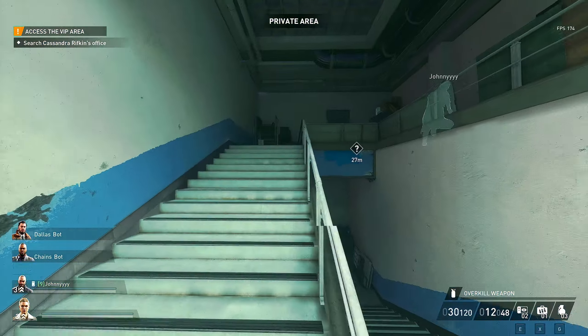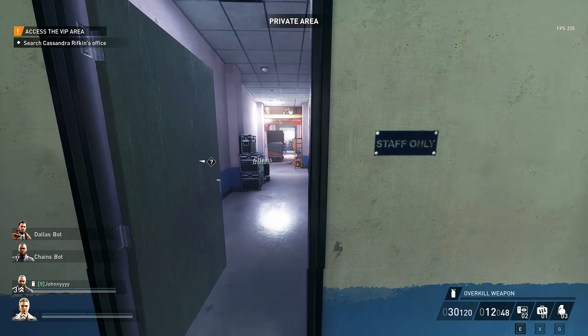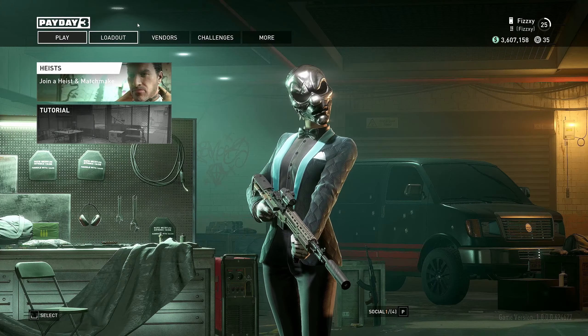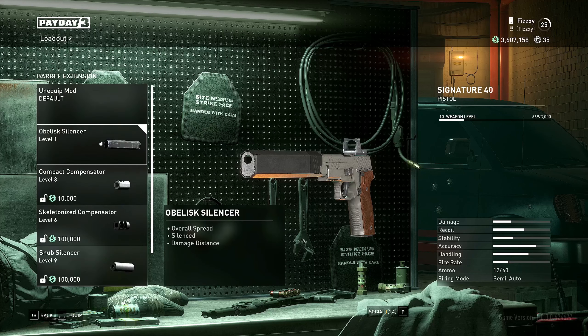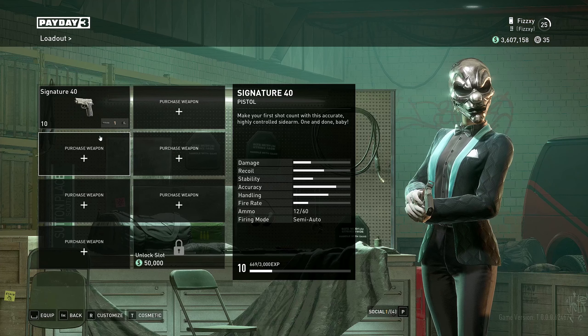As you load up the game for the first time at level one, the suppressor for the pistol that you own is by default unlocked — you just have to equip it. Go into your loadout, edit the pistol, go down to Muzzles, click the suppressor, and you are good to go for that first stealth mission.